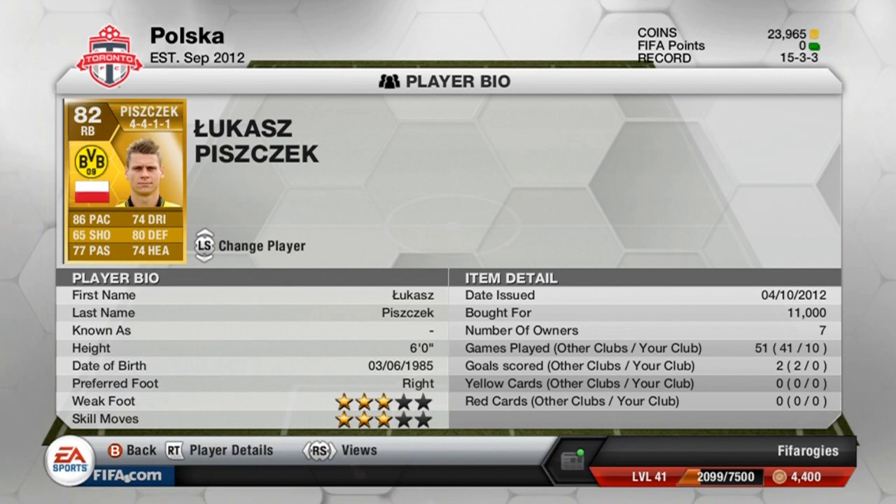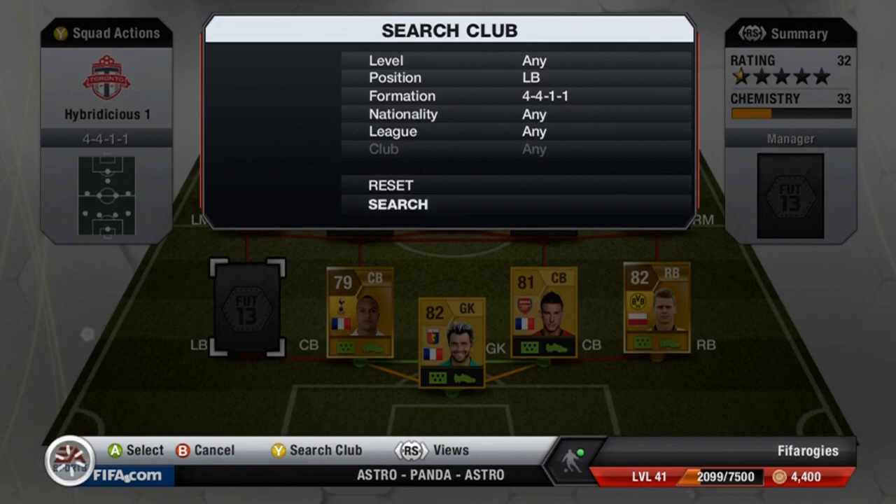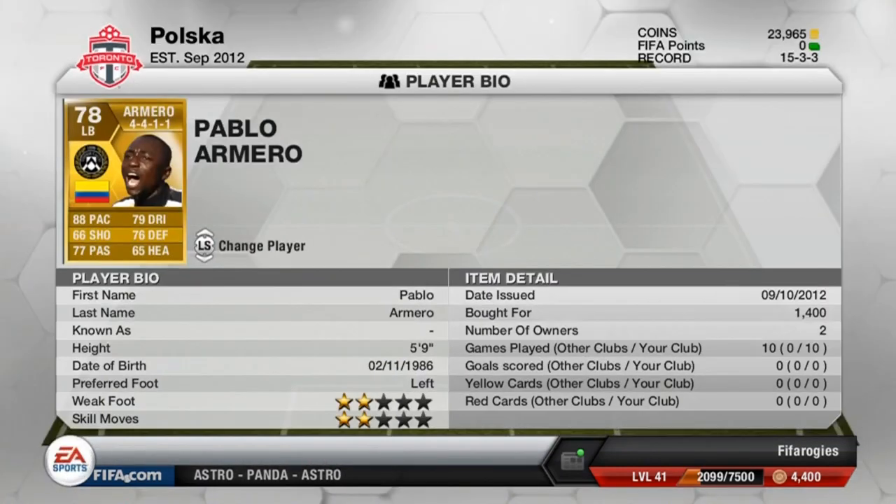Next we have Lukas Piszczek, finally getting the rating he deserves — 86 pace, 80 defending with a high attack work rate. He does look like going on offense but he always gets back on defense. They've changed what a high attacking work rate means for a defender compared to a striker. Think of him as the Polish Micah Richards — very overpowered, very strong, very fast, solid defensively, and also very good at crossing.